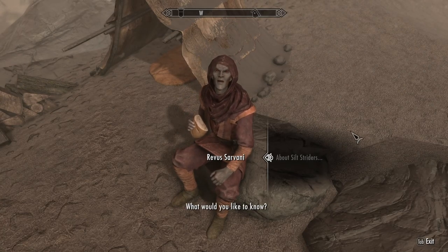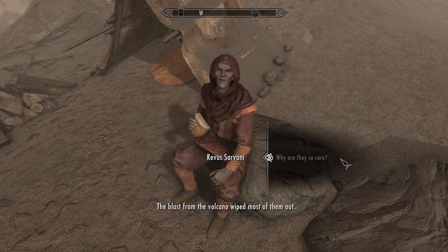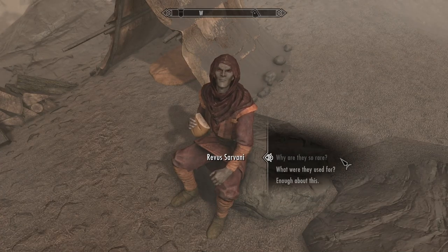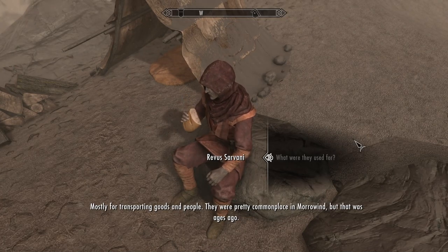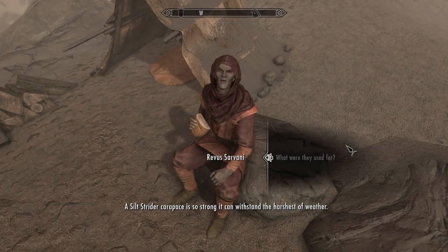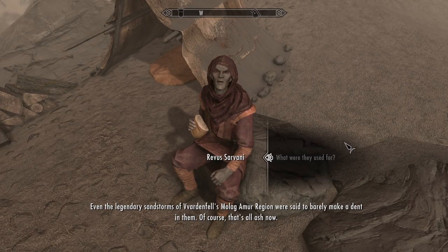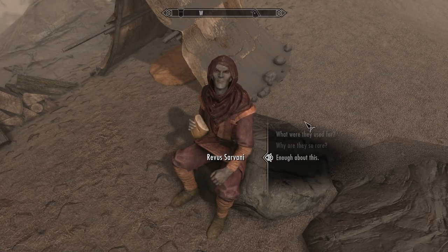'About Silt Striders - why are they so rare?' 'The blasts from the volcano wiped most of them out. Found Dusty in a small cave on Vvardenfell. Silt Strider cocoons are pretty tough.' 'What were they used for?' 'Mostly for transporting goods and people. They were pretty commonplace in Morrowind, but that was ages ago. A Silt Strider carapace is so strong it can withstand the harshest of weather - even the legendary sandstorms of Vvardenfell's Molag Amur region were said to barely make a dent in them. Of course, that's all ash now.'